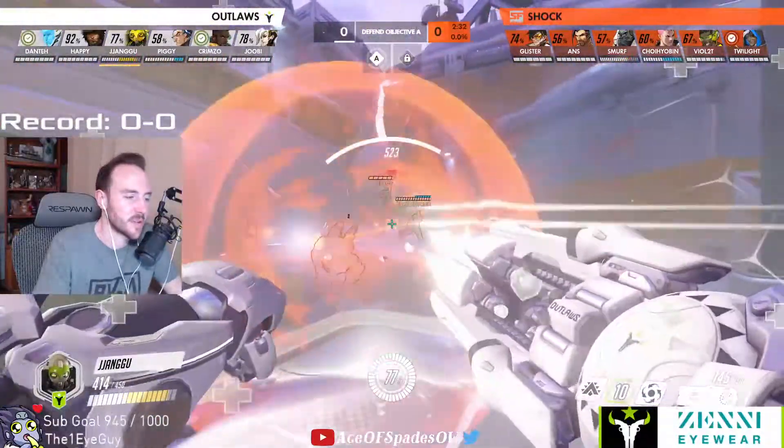Focus the Zarya because if she's at high charge with no bubble, you definitely want to get her out of the fight — she's the one that's going to turn it. If she's stuck in a corner with no bubble, you kill her. She's one of the highest priority targets. Even in top 500 play, when you see Zarya with no bubble you want to kill her 100 percent. Supports are good targets at the beginning of a fight or if they're out of position, but mid-fight, Zarya with no bubble is your go-to target.